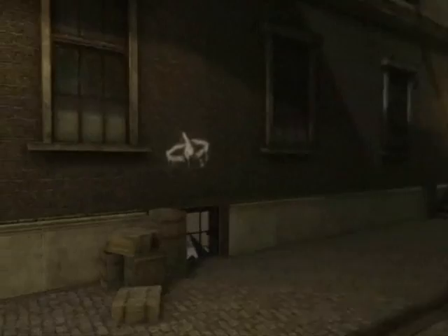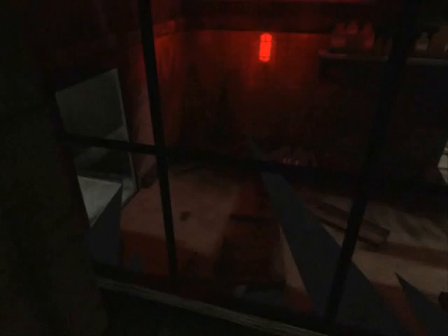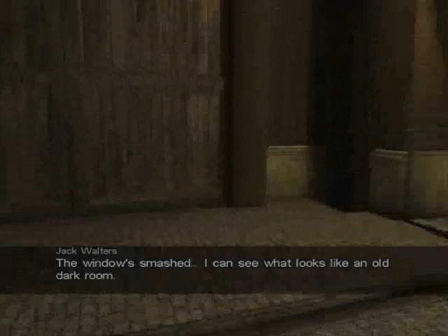And here we come to a safe point! What appears to be a room down there - the window's smashed. I can see what looks like an old darkroom. I don't know, I'll have to have a look at that later. Anyway, let's have a quick scavenge and move on. We're going to try and get to the store. Let's just see how that goes, shall we?